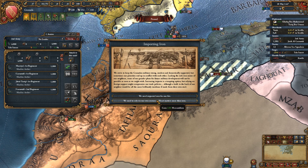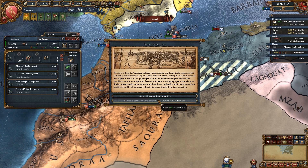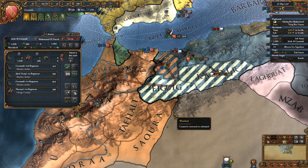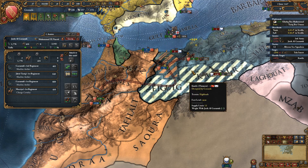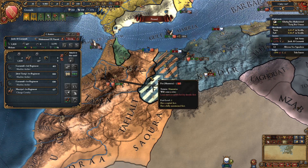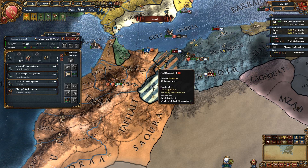We gain 60 military power or mercantilism — I feel like we need the mercantilism but we need the military power right now so I'm going to go for that. Why did we abandon that? And now he's coming for me — that's bullshit. We need to go there.